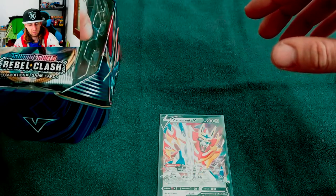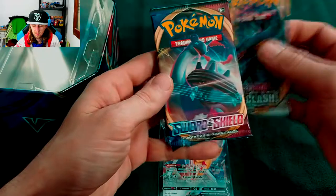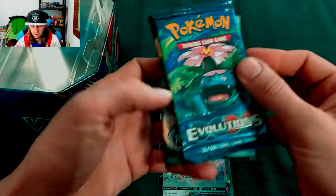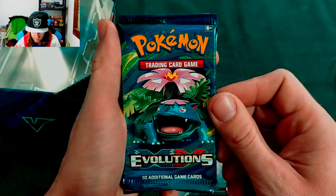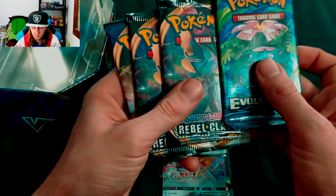Okay, so let's see what packs we get. Rebel Clash, Rebel Clash, base Sword and Shield, and XY Evolutions. Obviously we're gonna start with the Rebel Clash.